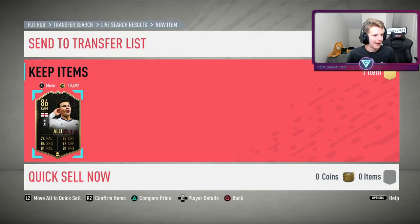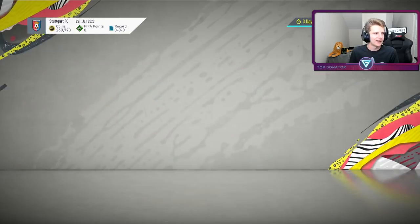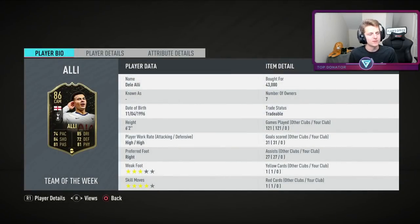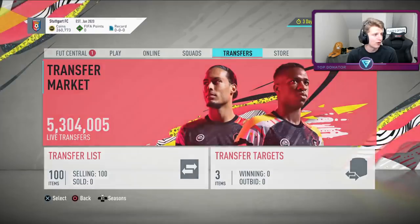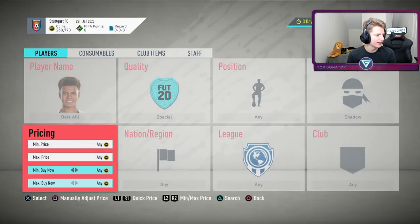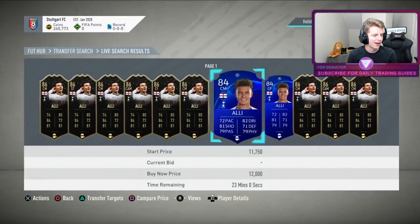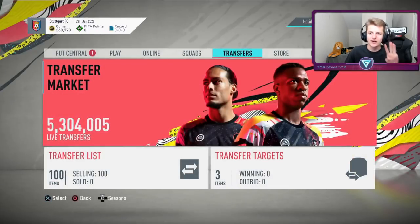Just picked up a Dele Alli — previously saw him sell for 50k while observing the market. Knowing these players' prices makes this method so good. Got him for 43k with Shadow, going to sell for 50k — about 4.5k profit. Checking with Shadow, he's not flooded — there are none on the market. Could sell for more than 50k, maybe 55k. Going to take the safe 50k. Three deals in a row — let's go!